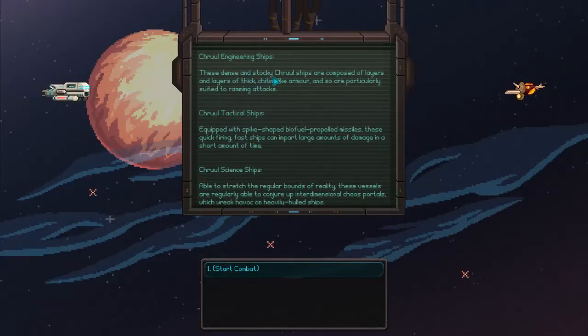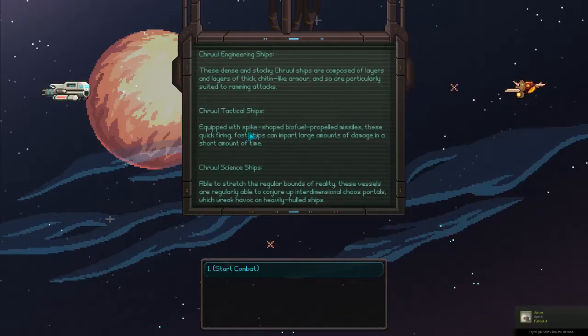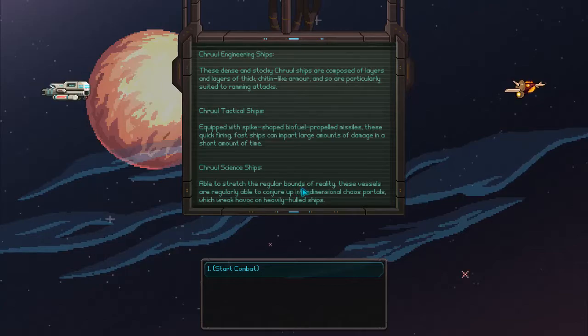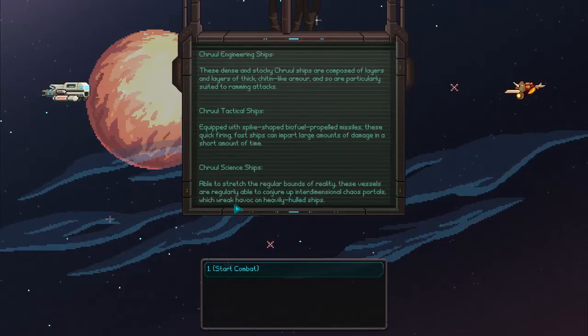These dense and stocky Shrule ships are composed of layers and layers of thick, chitin-like armor, and so are particularly suited to ramming attacks. Shrule tactical ships are equipped with spike-shaped biofuel-propelled missiles. These quick-firing fast ships can impart a large amount of damage in a short time, and Shrule science ships are able to stretch the regular bounds of reality, conjuring interdimensional chaos portals which wreak havoc on heavily hulled ships.